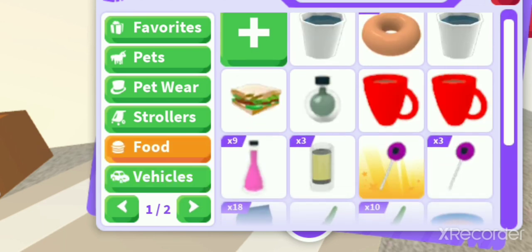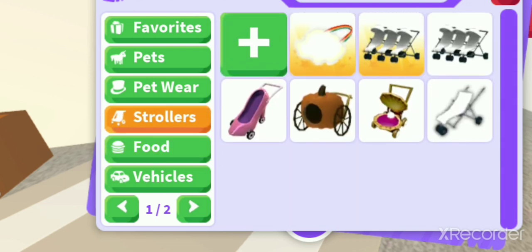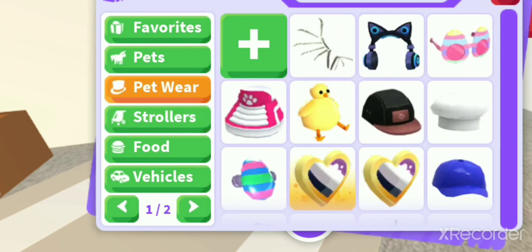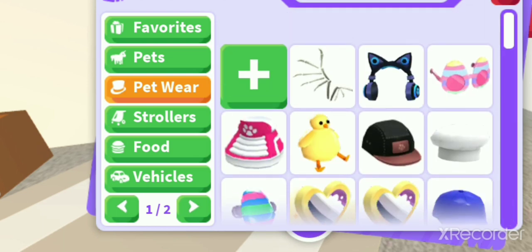In the foods we have these — not much, but we have this. And in the strollers, I think these are the rarest. In the petware we don't have much, but yeah, this is it — I think these are my favorites.